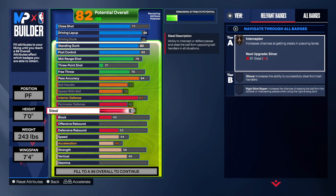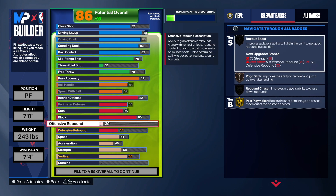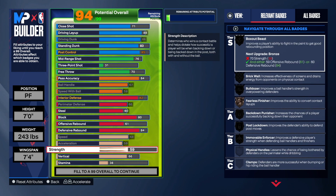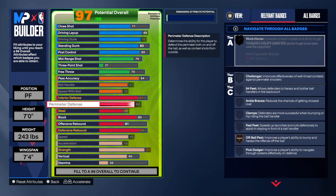Go 60 on the steal — that's going to give you Interceptor, that's what we want. For the block, you want to go 80 — that's very important; that's what he had. 61 on the offensive rebound. I decided to go 84 on defensive rebound — I could have gone 83 to get Silver Rebound Chaser, but I just went 84. Max out all of the physicals. 92 on the strength — that's very important. I wanted at least Gold Bulldozer. This is a Giannis build — you see how incredible this build is?